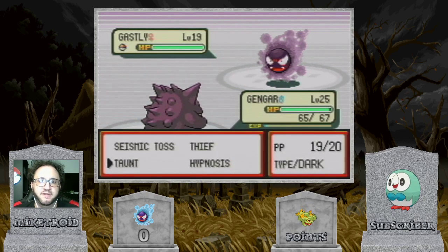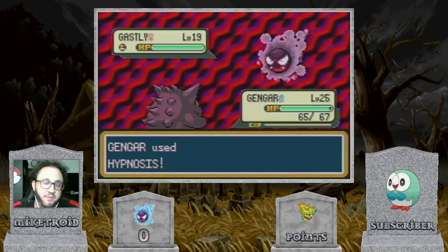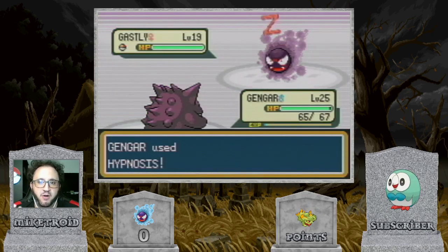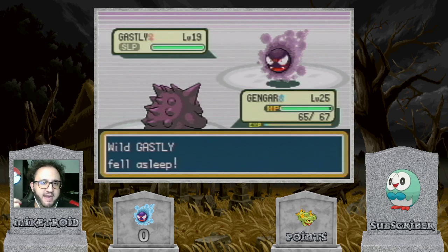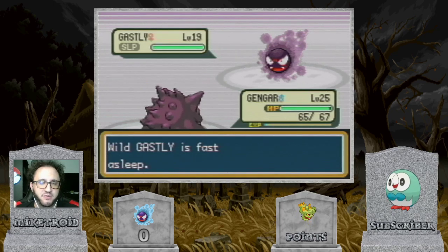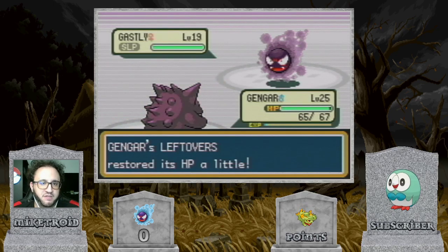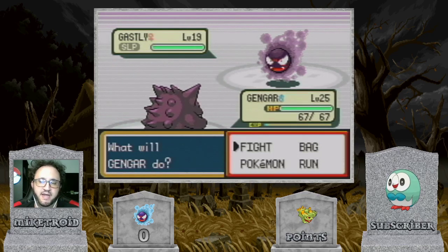With that free turn, we're going to go ahead and use a move like Hypnosis to try to put Ghastly to sleep — and it works right away, so this is perfect. At this point I would just go ahead and throw Pokeballs at it. But if you miss your Hypnosis or whatever move you're trying to status it with, you want to keep alternating with Taunt just to make sure it doesn't Curse.